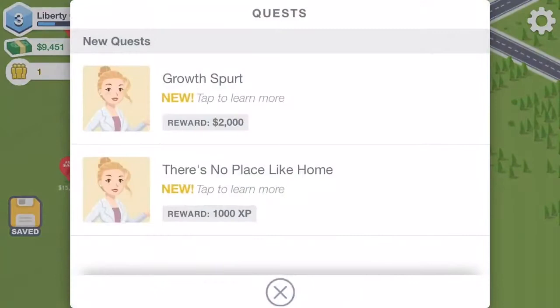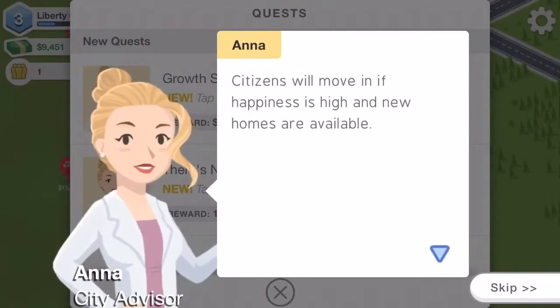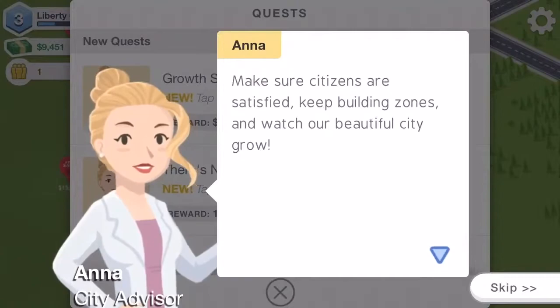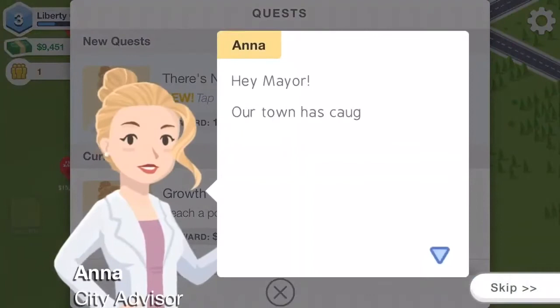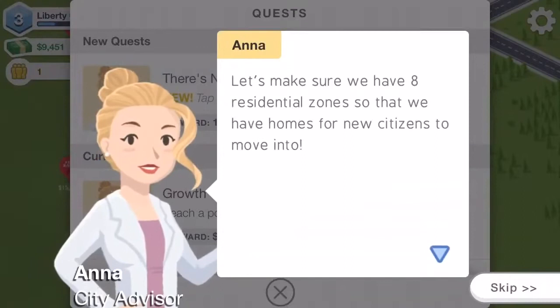Let's take a look at our quests quickly before we continue building our roads. Firstly, we should try to attract 400 citizens — shouldn't be too hard. They'll move in if happiness is high and there are new homes available. Make sure citizens are satisfied. Keep building zones and watch our beautiful city grow. And secondly, there's no place like home — our town has caught the attention of citizens from other cities, but we have no more houses left. Let's make sure we have eight residential zones so that we have homes for new citizens to move into.